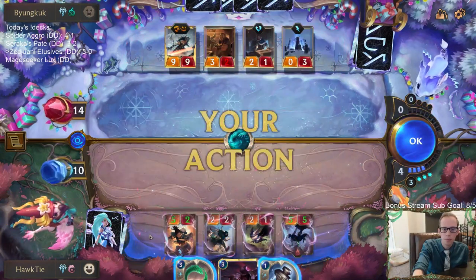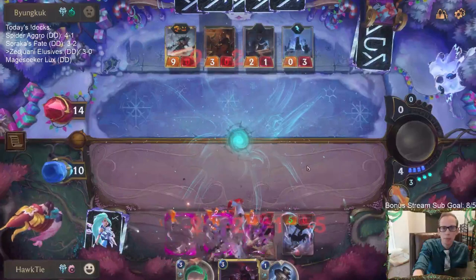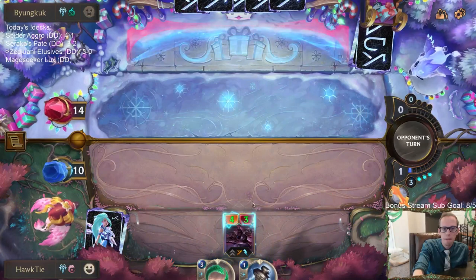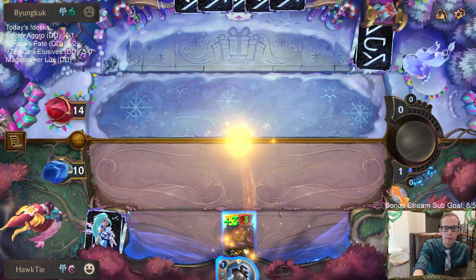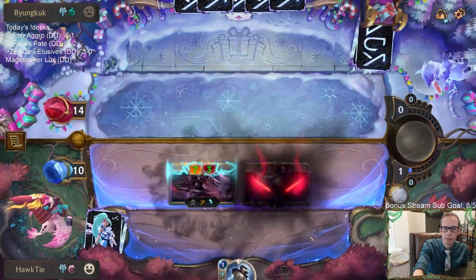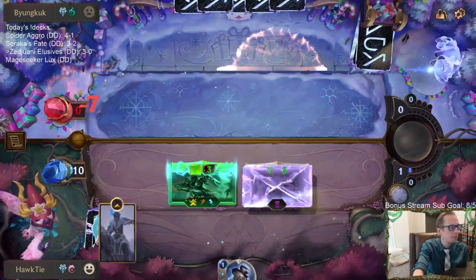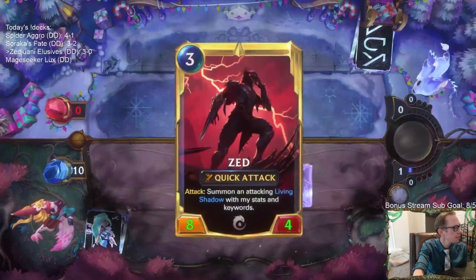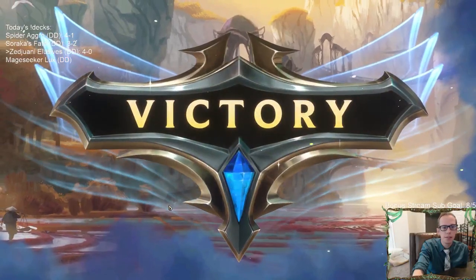There we go. 14. Four and zero — perfect! Man, they had a ton of stuff — that was a difficult one to play around but we got there. Awesome.